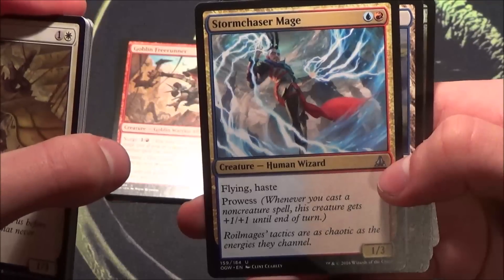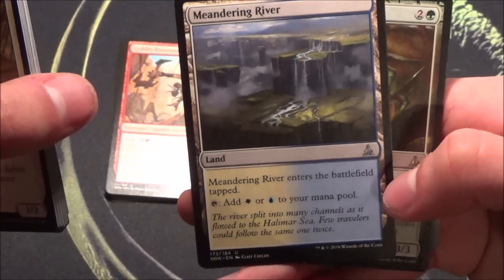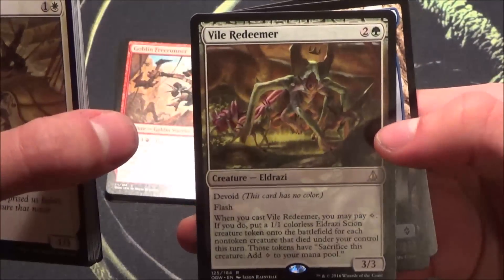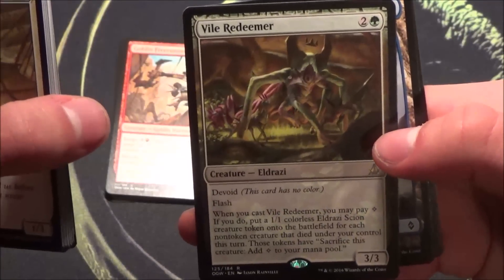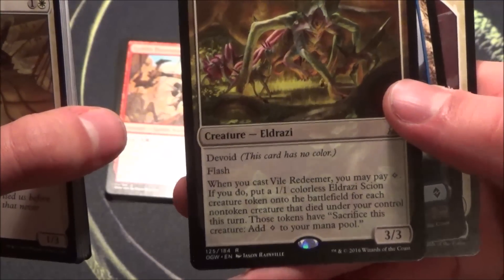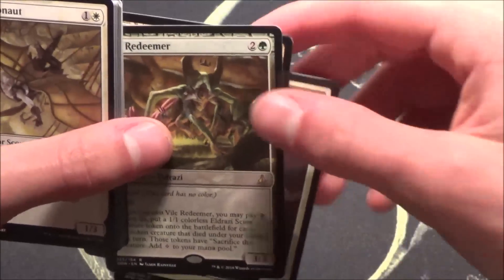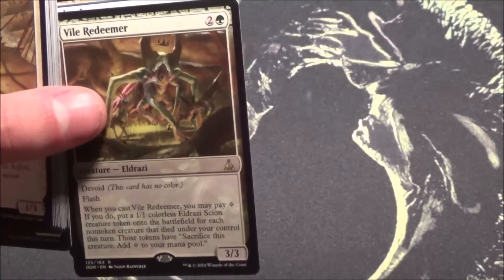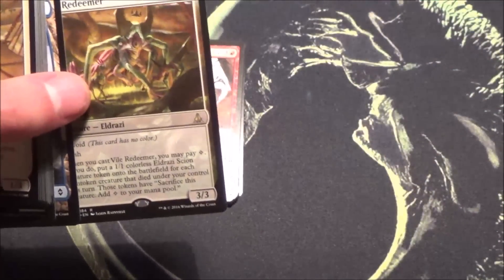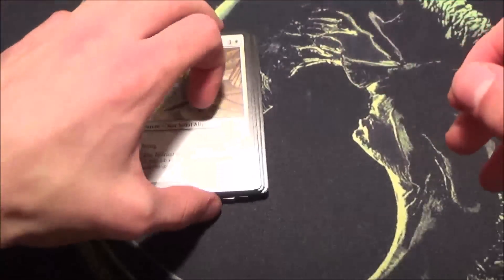And there you have it — Vile Redeemer, a really nice card. It lets you get something back when your creatures die, in this case Eldrazi Scions. It has flash, 3 mana 3/3 — I like it, really nice. Oh wait, it says 'when you cast' — never mind, I thought these two cards would work together but they wouldn't, because it says when you cast, not when you discard. Good card though. The Eldrazi are strong and unlimited for now.